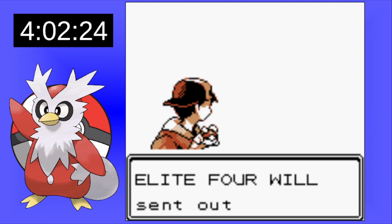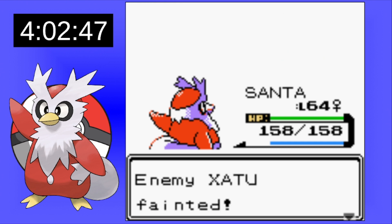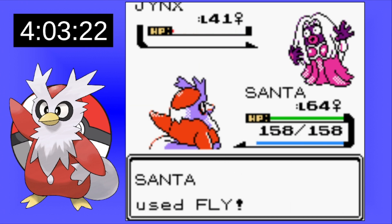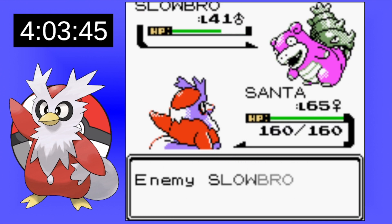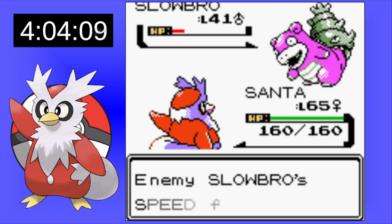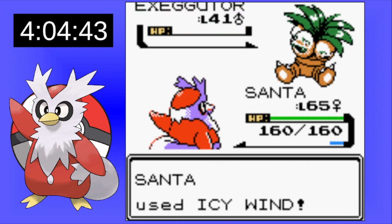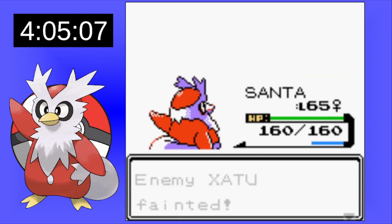The first Elite Four trainer is Will, who uses Psychic types. He leads off with Xatu and Icy Wind easily takes that out. Next he has Jynx — Icy Wind can't take it out, so we go for Fly to hit a weaker defense stat, and that's enough. Slowbro is kind of nervous because it has really good bulk and Icy Wind isn't super effective — it's actually not very effective. But with a few Flies we take it out. Exeggutor goes down to a quick Icy Wind, and the last Xatu is easily knocked out with an Icy Wind, giving us a quick victory.